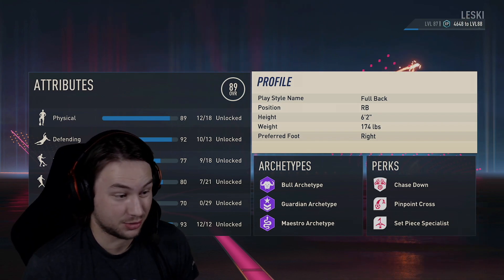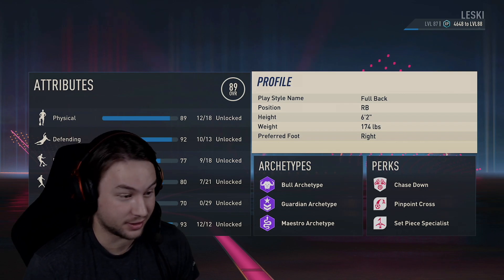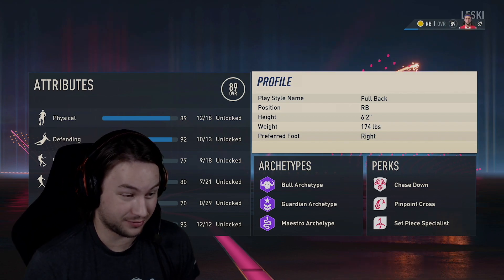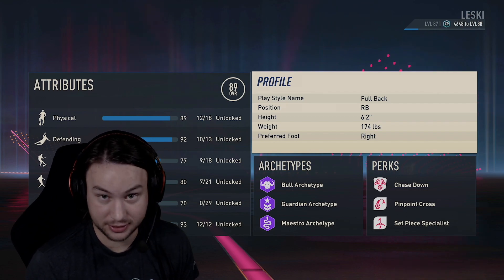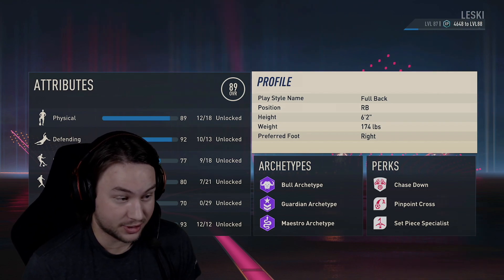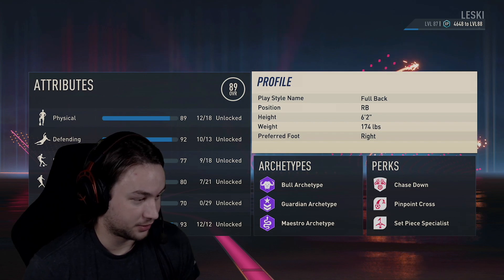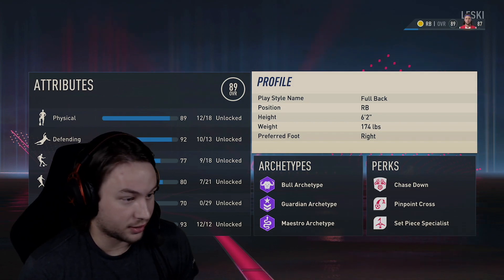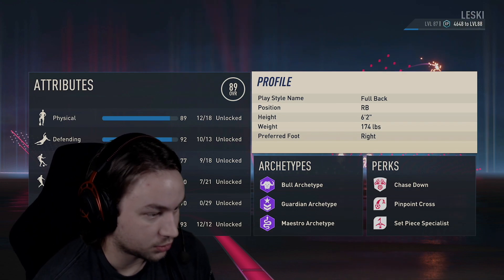My other wingback build posted before this one is more specialized for an attacking fullback build, if you want to play in the four in the back and get forward, or if you're playing a five in the back or three in the back as a wingback. This one is more specialized for defense, locking people down on the sideline. It can even be used at center back — it's a versatile build that's absolutely beastly as a fullback.